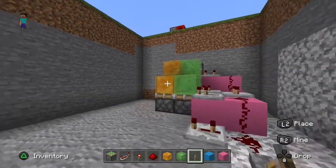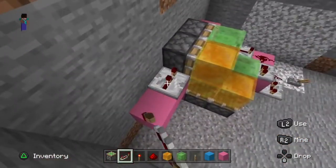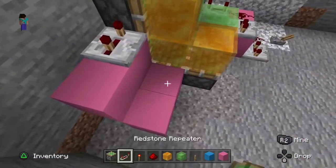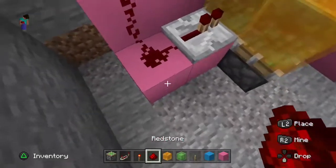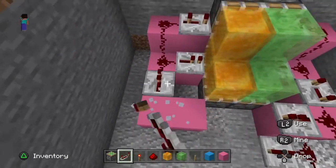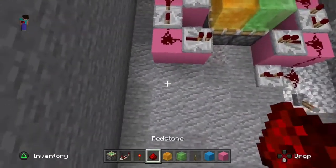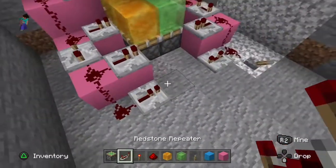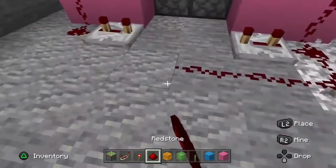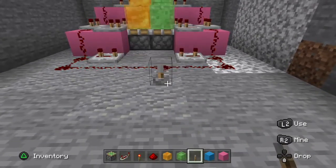Then you want to do the same thing on the other side. Do 2 blocks like that, a repeater on 3 ticks delay, 2 blocks down, set it on 1 tick, then join them up. Put a redstone repeater going into the redstone on 4 ticks delay, then a bit of redstone with a redstone repeater on 1 tick delay, a bit of redstone down, and a redstone repeater on 3 ticks delay. Join it all up from the corners, put a lever down and test that it works — it should look like mine does here.